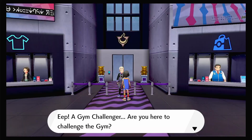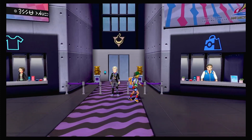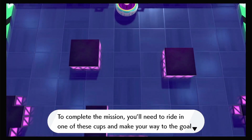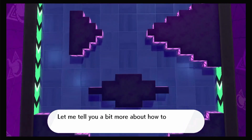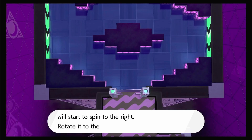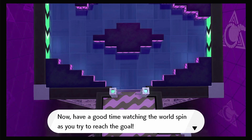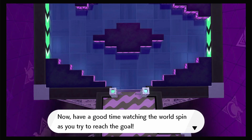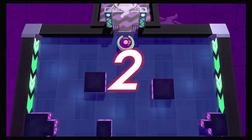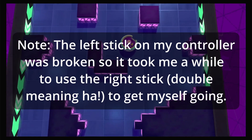New gym challenger - are you here to challenge? Yes, let's go! Let me explain the gym missions for the Stow-on-Side gym. To complete the mission you'll need to ride in one of these cups and make your way to the goal while avoiding obstacles. Rotate your control stick to the right and the cup will start to spin to the right, left to spin left. Hit a wall? Rotate the stick as quick as you can to get out of that sticky situation. Good luck!